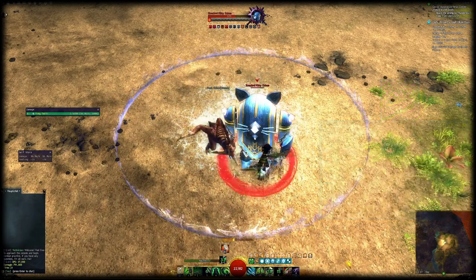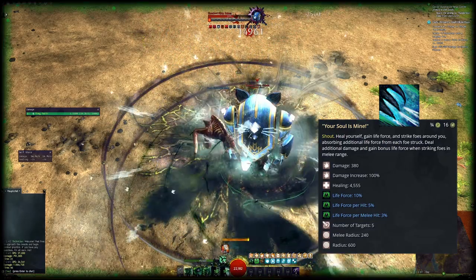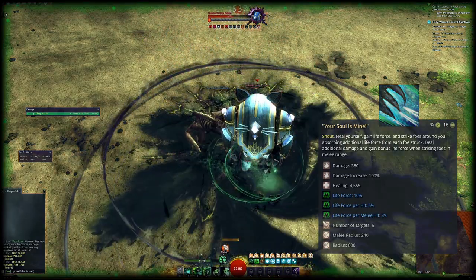In case you have life force issues, use your Soulless Mine, the heal skill. You can squeeze it in once per loop for a massive gain to life force at the cost of a small amount of damage.